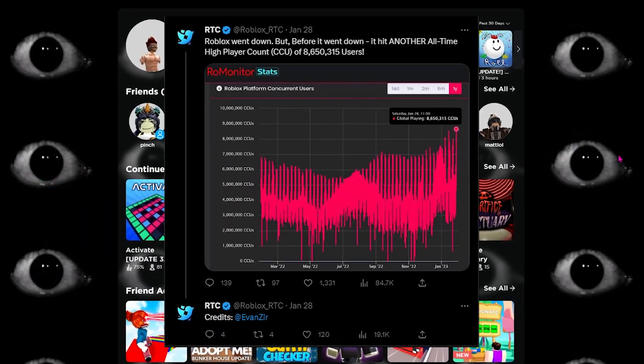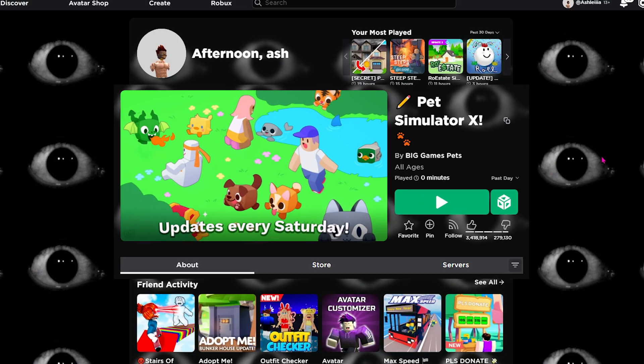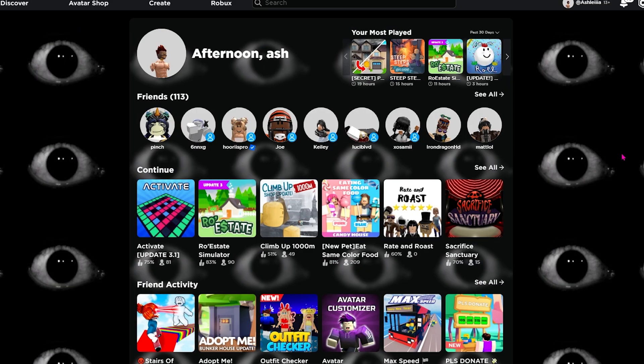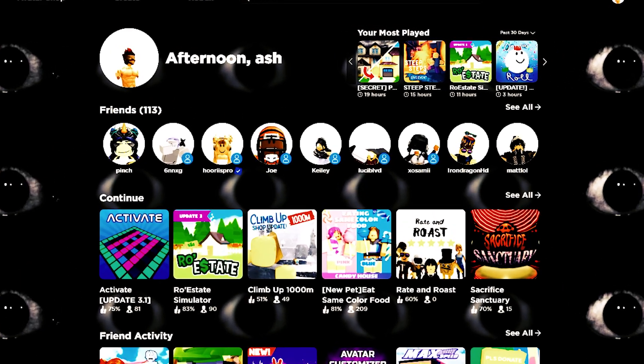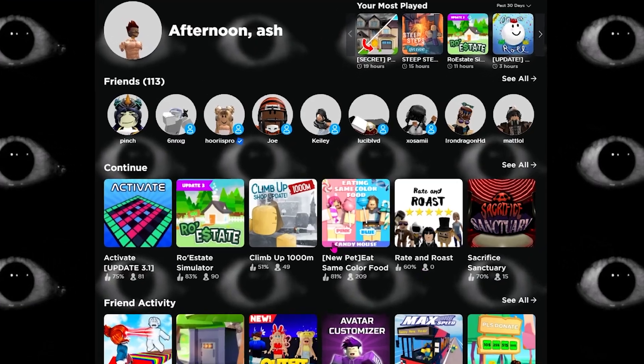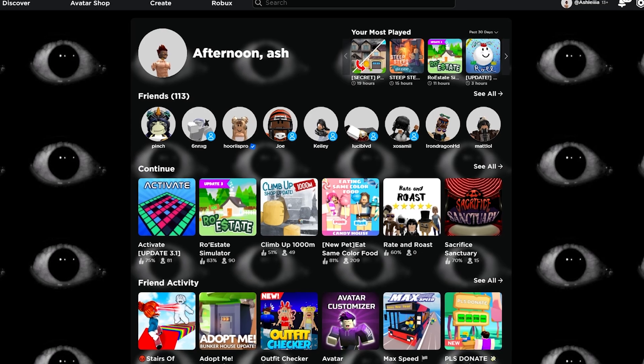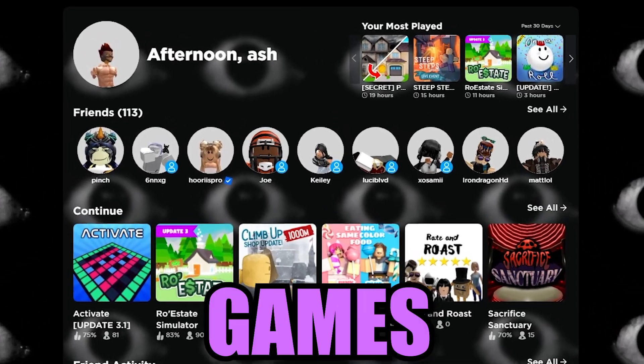Roblox just went down for like an hour because of Pet Simulator — they updated the game and then literally one second later, the website hit the self-destruct button and nobody was allowed on it. But anyways, it's back. Look at this beautiful Roblox screen, just all these games. Well, this is all gonna be gone because today I'm going to be playing some fake Roblox games from the App Store.